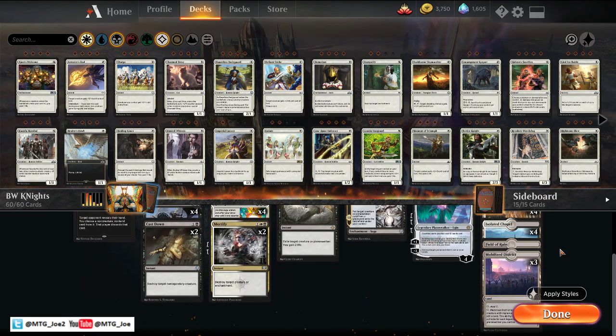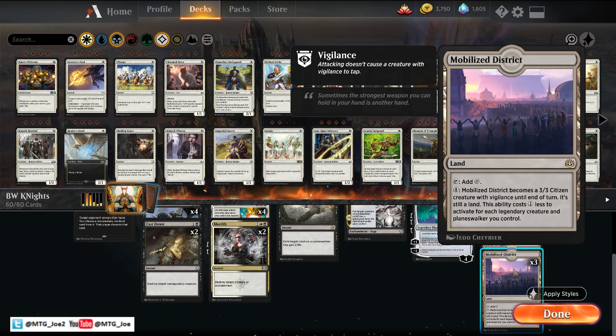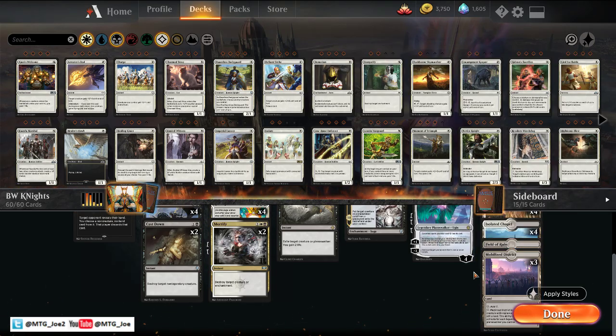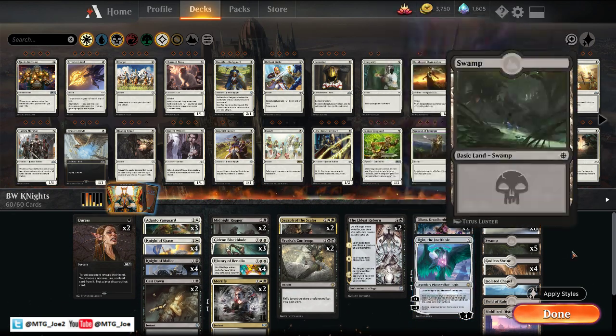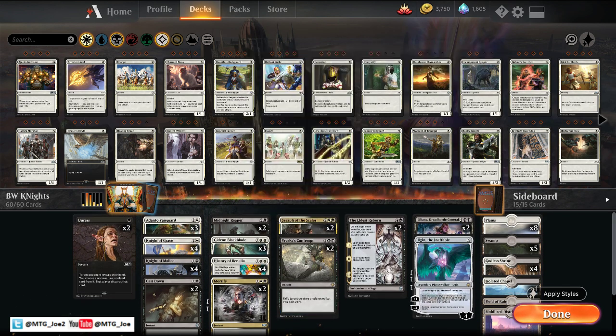In terms of the lands, it's a pretty standard land base. They were playing four Mobilized Districts; I'm looking to play three. I found in testing this morning that drawing multiples isn't as good. But this is basically playing like a Mutavault role — it's a creature land that costs less to activate with all our Planeswalkers. And then I'm playing one Field of Ruin. There's some greedy mana bases in Grixis, so you can take them off of colors sometimes, or just to deal with a Search for Azcanta flip.